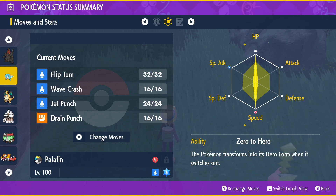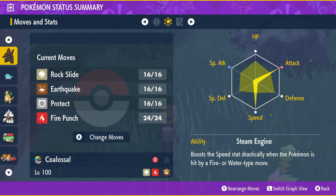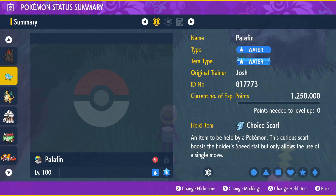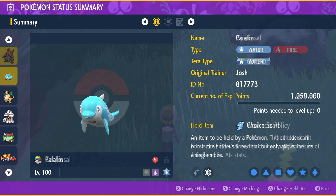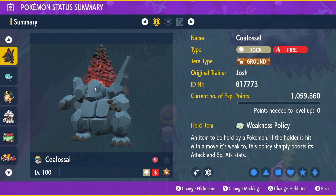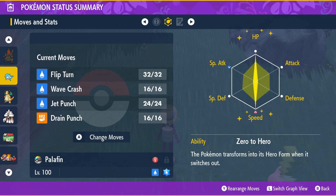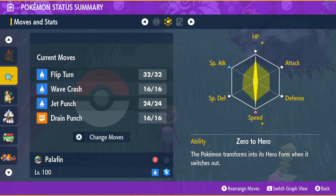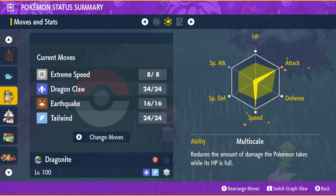EV-wise for Palafin, I built max HP and max Speed. The reason I haven't invested in Attack is because I'm not trying to KO Colossal with Flip Turn. Colossal is quad weak to Water, so we'd likely Tera on the first turn so it isn't quad weak anymore. Even so, I just want to make sure Colossal doesn't take too much damage, so full investment goes into HP and Speed with nothing into Attack.